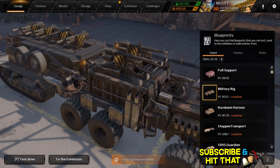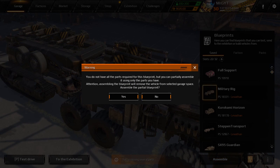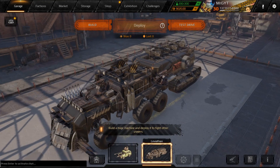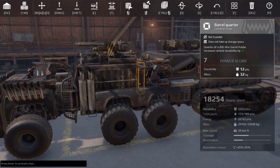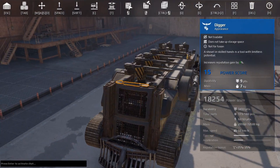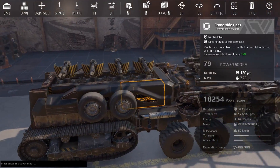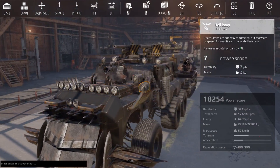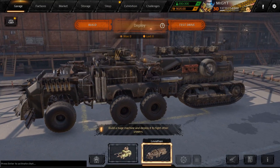Military Rig! Let's assemble this thing. This one is coming to me from The King's Wit. Let's take a little peek at this bad boy — it is an absolutely massive broadside cannon, Mad Max-ian Leviathan. It looks like it's just ready to go clean house.